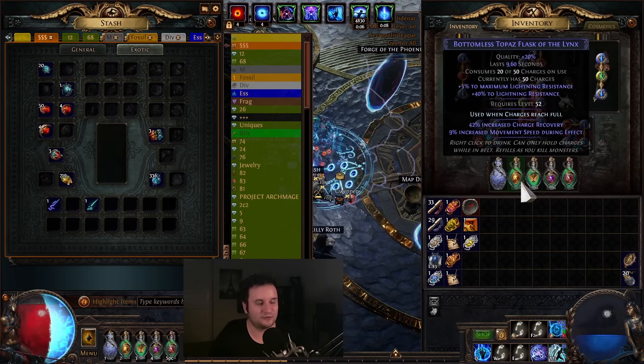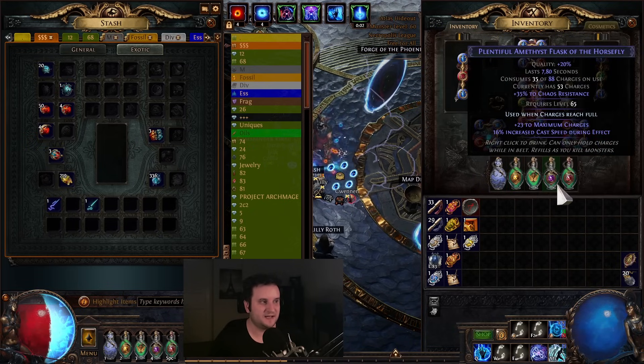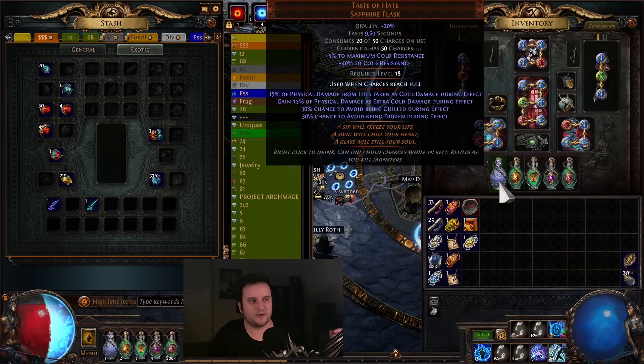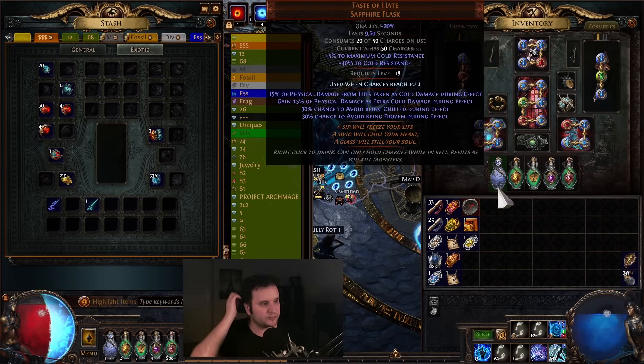I have a Topaz Flask — the rolls are not great but I have something on it. I now have the tri-flask setup with a Topaz Flask, a Ruby Flask with reduced effect of Curses which is very important at this stage especially in red maps, and then I also got a Taste of Hate with 15% from hits taken as Cold, which helps a ton against physical hits. For automation, when I'm not a Pathfinder I really like 'use when charges reach full' — it means when you're at the boss it's not going to constantly drain and you can actually time it. Just one mod like reduced Flask charges used, Flask effect duration, or increased Flask charges gain will make a huge difference in Flask uptime.